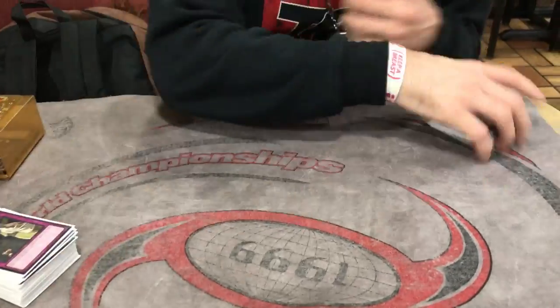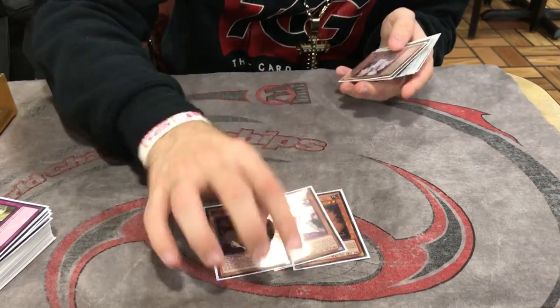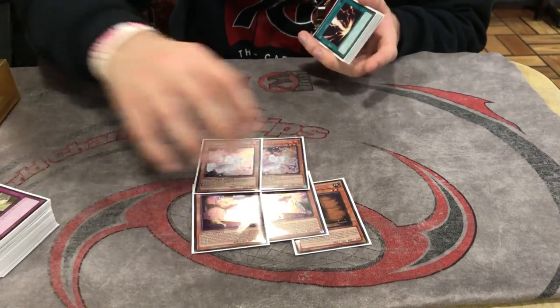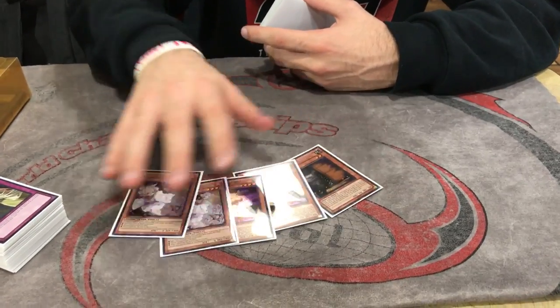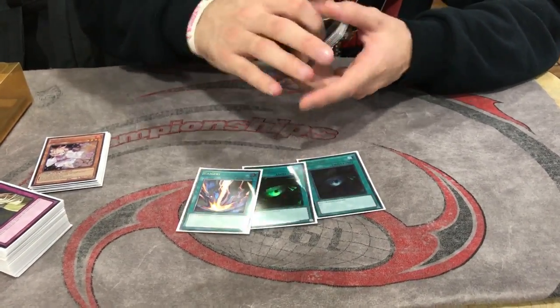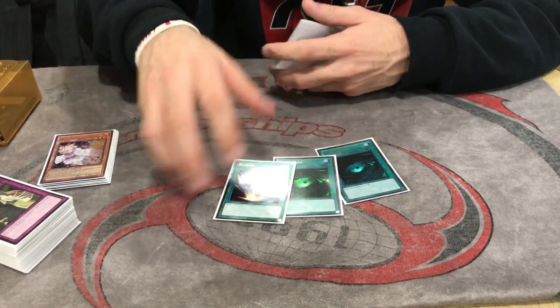That's a 40-card main deck, and for the side deck: 1 Maxi, 2 Battling Seat, and 2 Ghost Ash. Don't want to play too many hand traps because you don't want to see too many — you play Demise, so it doesn't make sense. But this is a perfect number; saw them when I needed to. 3 Blood Whips against the mirror and Zoo, and Dinosaur — basically against everything. Going second, you always put these cards in.